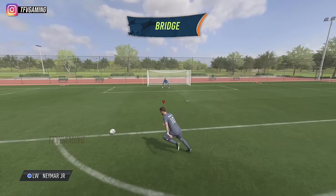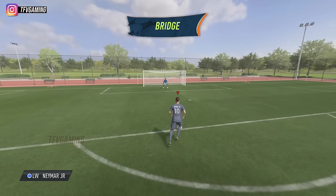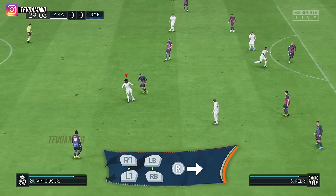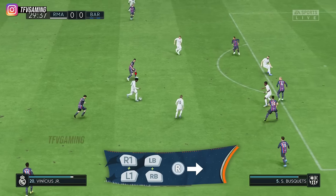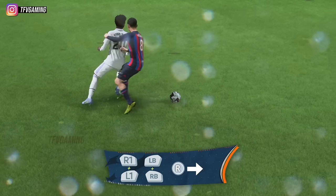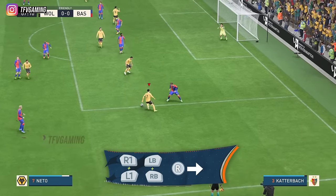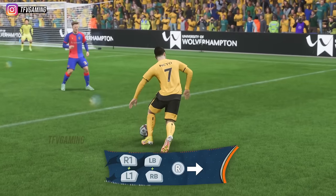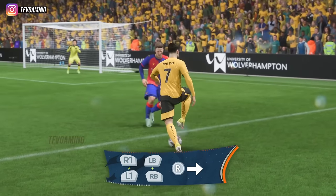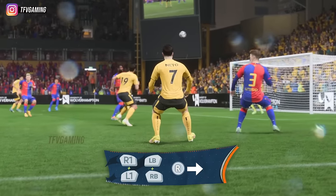The bridge was added in FIFA 21 and it's used by everyone in the community because of how good it was. This year the bridge is in the game and it works the same way. When the skill move is performed, the player knocks the ball around the defender and catches the ball on the other side. This skill move has been in FIFA for years but you could never control it before until last year. It can also be used as a speed boost since the player literally starts running fast to reach the ball.